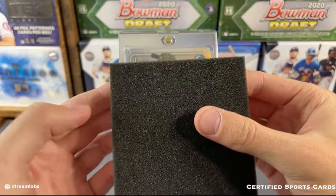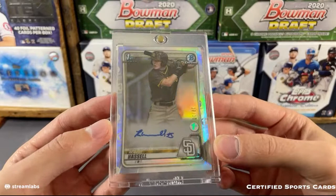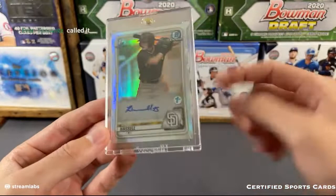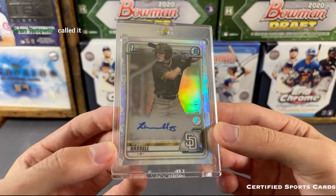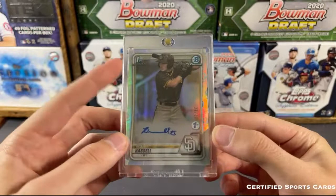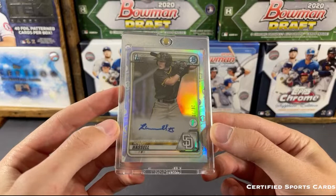That is going to be the Robert Hassel first edition first Bowman autograph, short printed 28 out of 30. Congrats to the San Diego Padres - if you're not familiar with the first edition, these are the autographs that are super hard to hit, the super short printed autographs. That is 28 out of 30 and that is the first Bowman auto. Congrats to the Padres on that one - beautiful looking card. Let's do a quick recap.